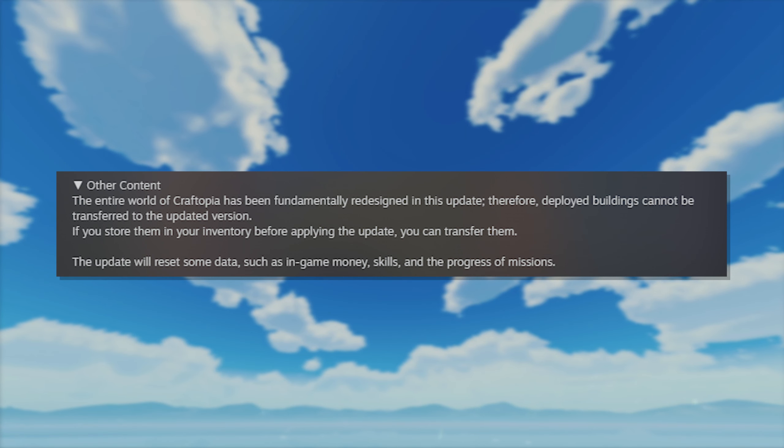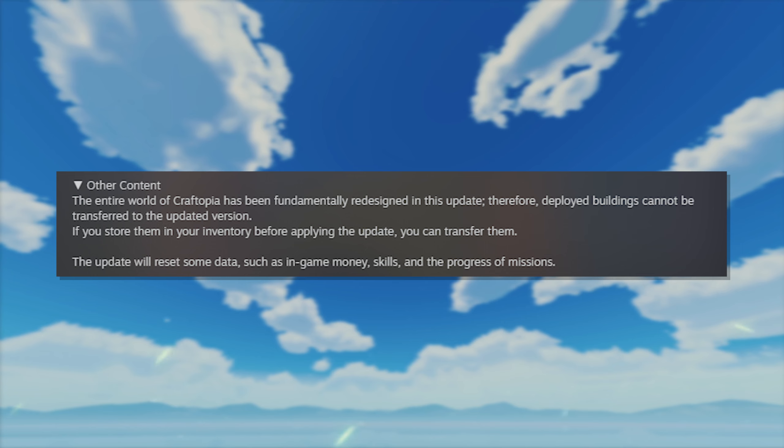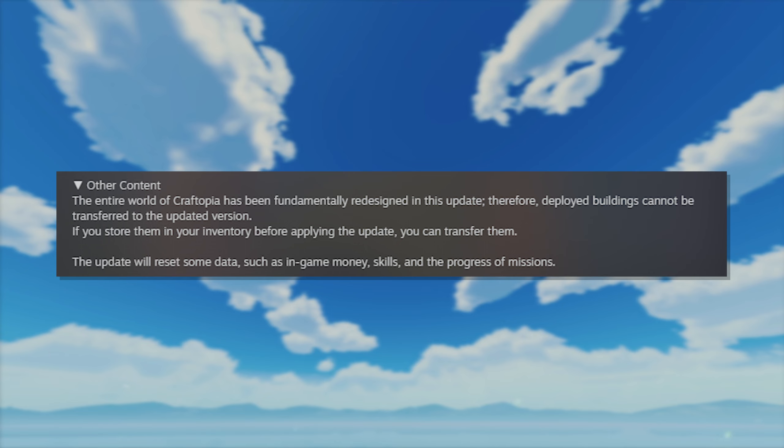Other content: The entire world of Craftopia has been fundamentally redesigned in this update. Therefore, deployed buildings cannot be transferred to the updated version. If you store them in your inventory before applying the update, you can transfer them. But the update will reset some data such as in-game money, skills, and the progression of missions. So due to the massive map change and basically everything being redesigned, despite stacking your character's inventory, any buildings you currently have placed down in a non-seamless world will remain there and will not transfer over. Good job I didn't build a mega mansion, right? But in all seriousness, this was completely expected.